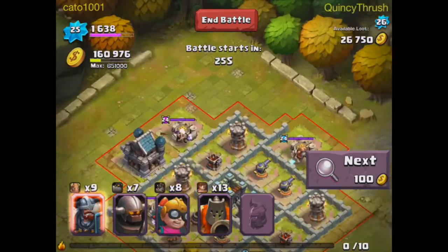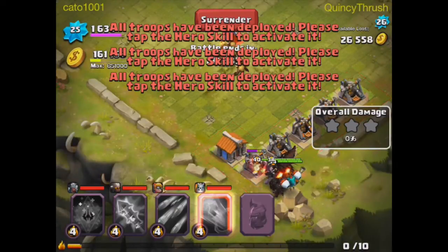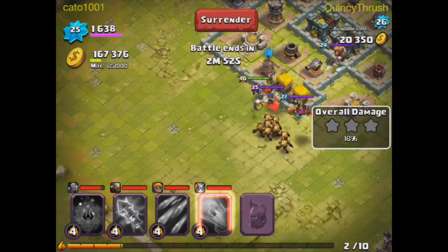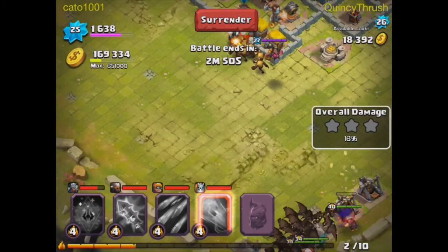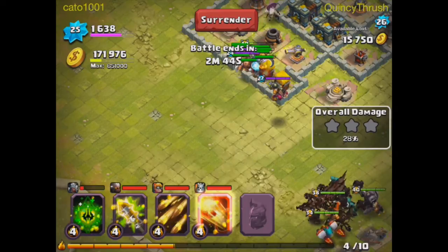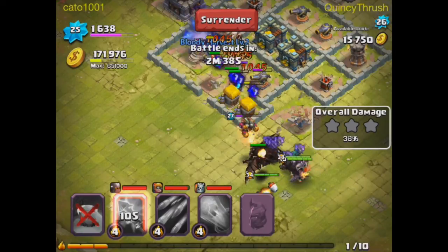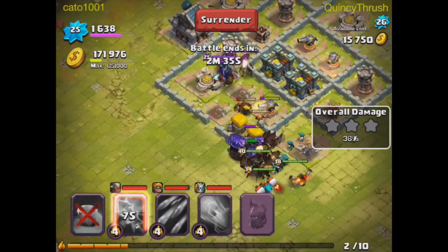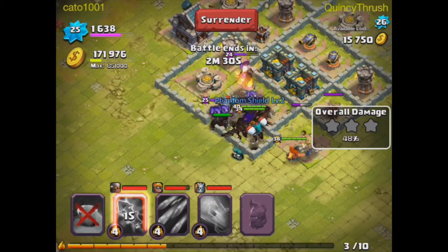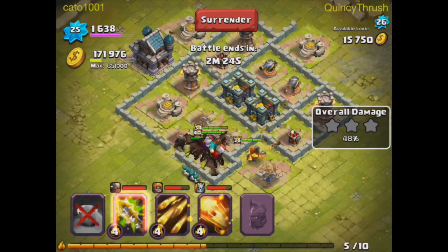I'll attack this one for the easy three-star — put all the troops down. Oh, oops, that Savage Chief is going to fall. The Savage Chief is done for even if I use its skill, so I'm just going to get the easy 100% even though the Savage Chief died. That was just because I accidentally placed it down. I don't know why that Blitz Bomber was shooting at that wall to get to the Dark Rider — that was completely useless.